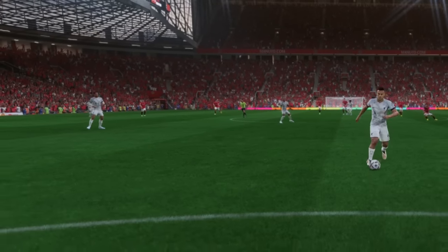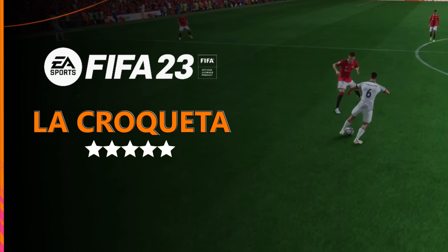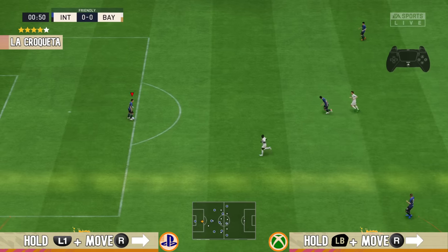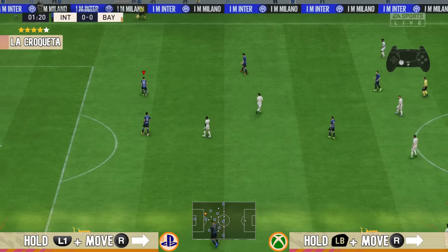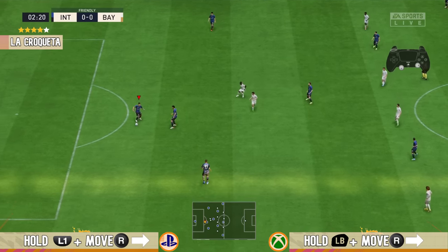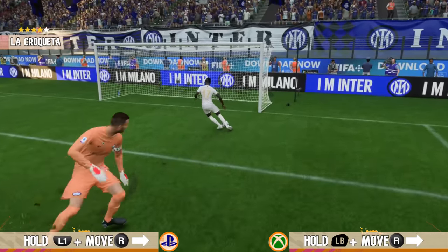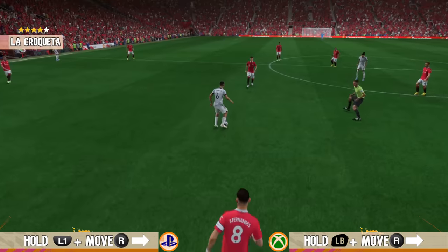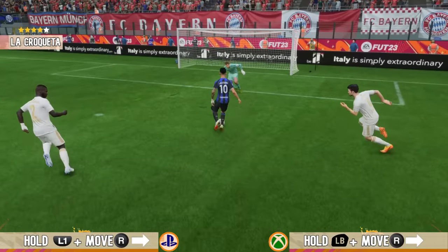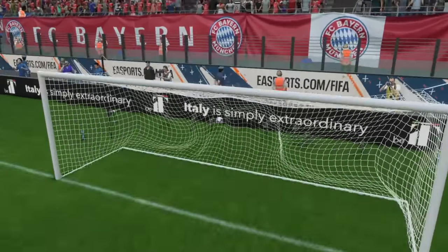La Croqueta is back on FIFA 23 and better than ever. It requires a player with at least four star skill moves. On PlayStation, hold L1 and move your right stick to the right or left of your player depending on which direction you want to move. On Xbox, hold LB and move your right stick right or left. La Croqueta is really effective because after performing it, your player keeps the ball very close and won't lose it. It's one of the best skill moves for one-on-one situations, especially when cutting inside the box.